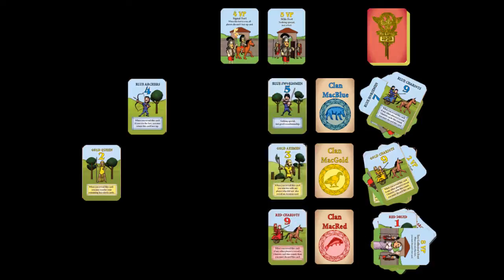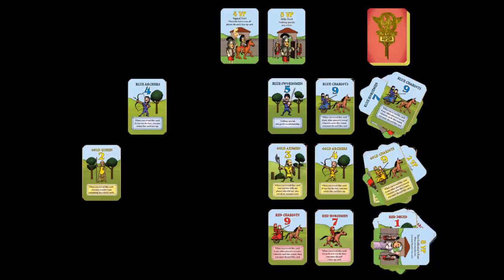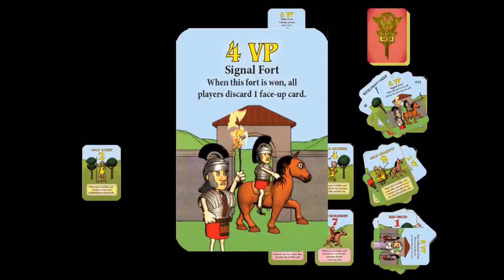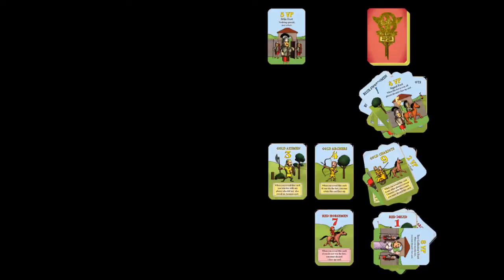In the fifth round, blue and red tie, each with a battle strength of nine. No one wins the fort, and the current fort remains for the sixth and final round. In the sixth round, blue has the highest battle strength with 18 and wins the current fort — a Signal fort worth four victory points. The Signal fort effect forces all players to discard one face-up warrior card if they have any. In addition, the red player played a Horseman this round without winning the fort and must discard an additional face-up card. However, as this was the last round of play, these discards do not impact the game in any way.